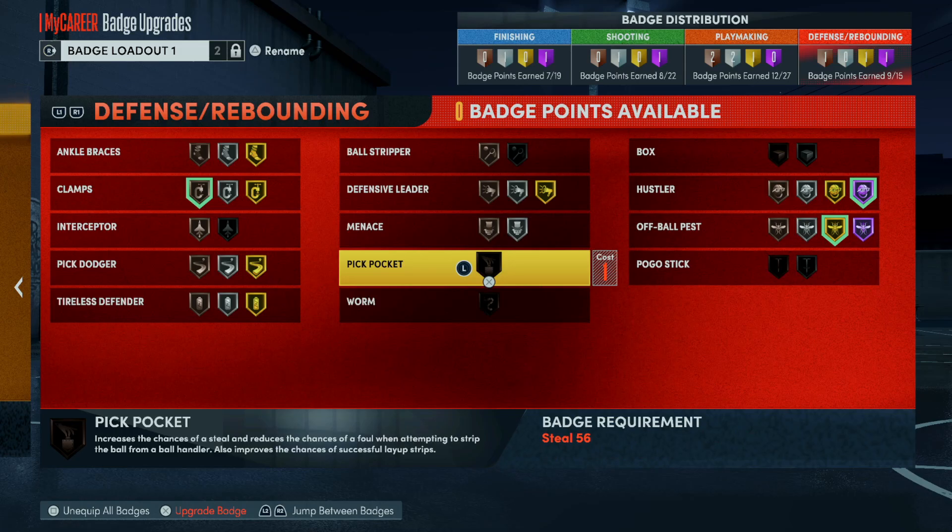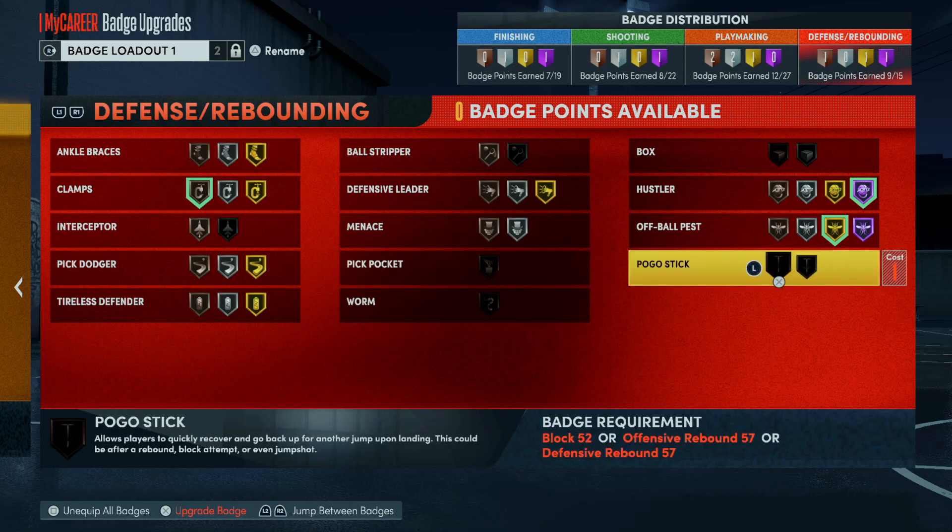Pick Pocket — another useless badge, though you might think it works. This badge only really works when you're reaching on somebody that's off the ball, so I guess it can be useful in that way — when somebody is driving by you off the ball. Pick Pocket, it could go either way.